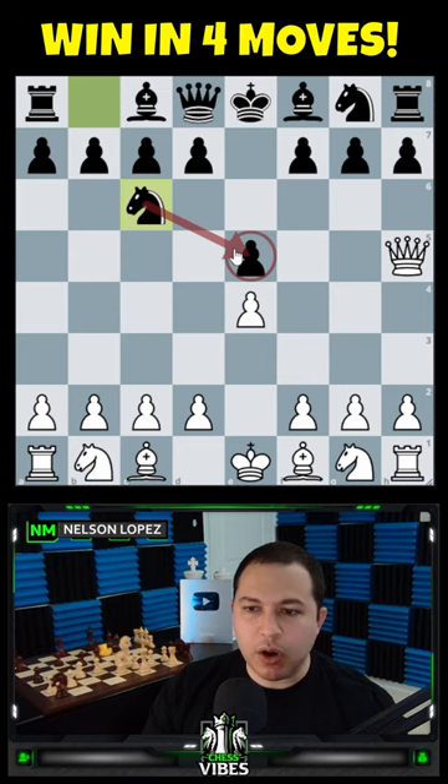Then you bring out your bishop, lining up with the queen on the F7 square. Most people will bring out the knight attacking your queen, and they are done for. Queen takes F7 is checkmate in four moves.